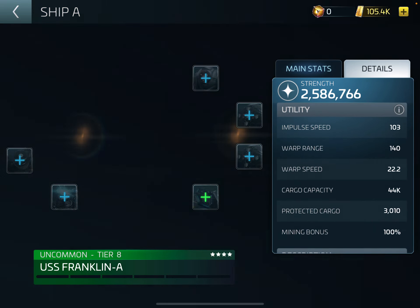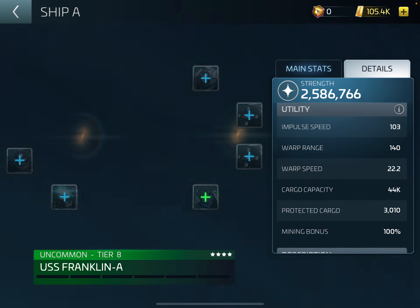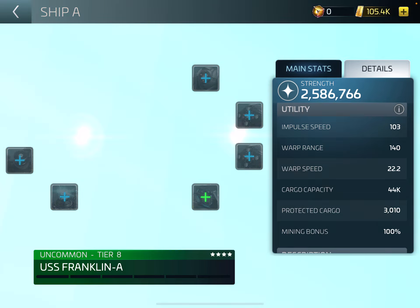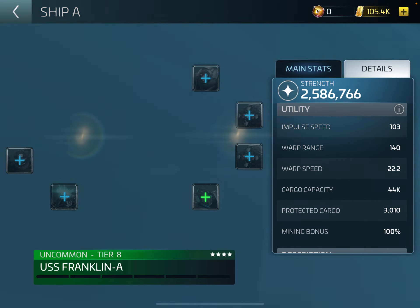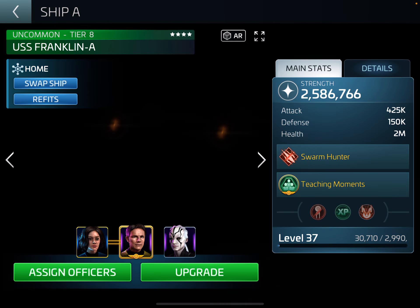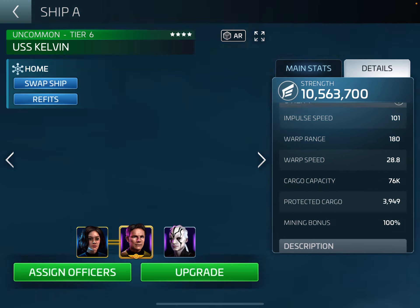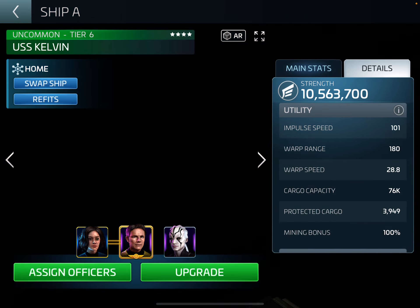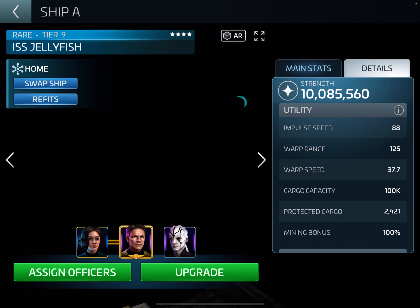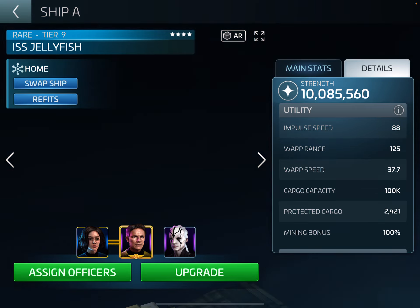When it comes to warp, I do have the extra warp research done. Even with that, warp speed is 22 - it's actually quite slow. I think my Kelvin is around warp 33 or so, and the jellyfish as well - let's go through them while we're here and have a look at the warp speeds. The Kelvin is warp 28.8, and the jellyfish is warp 37.7 - I must have done more research that's boosted it up even more.